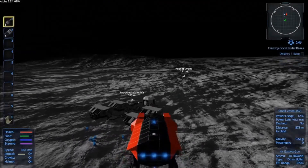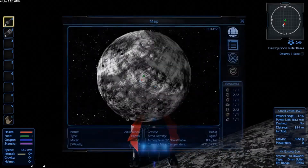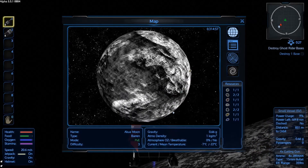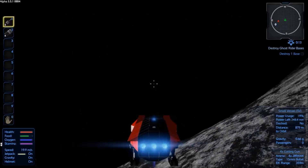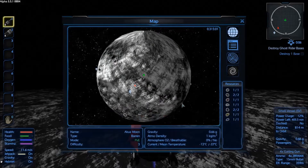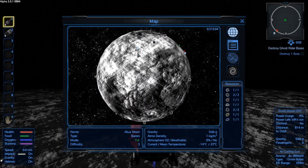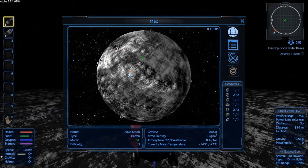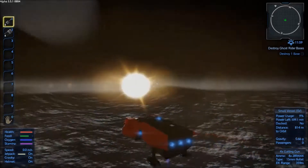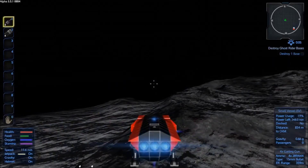If we come back around to the same place - is that the entire moon? We've not found a single Ghost Rider base. There's a crashed ship, a drone base, and this residential complex. That is the worst moon I've ever seen. I think to do that quest we're going to have to go to Omicron. Well, let's not completely waste the trip to the moon.